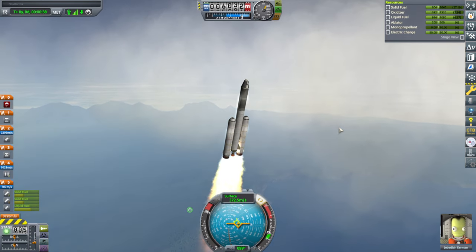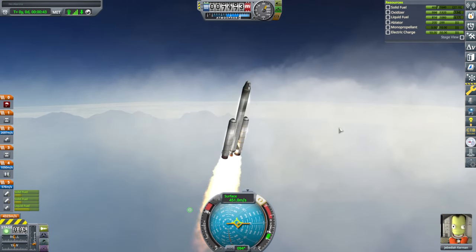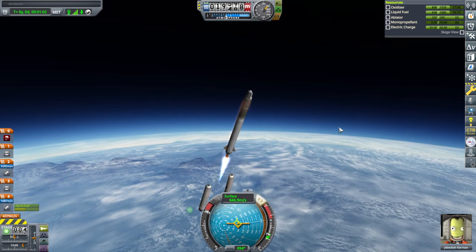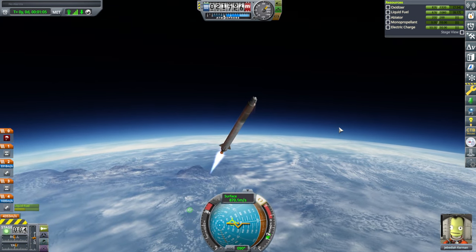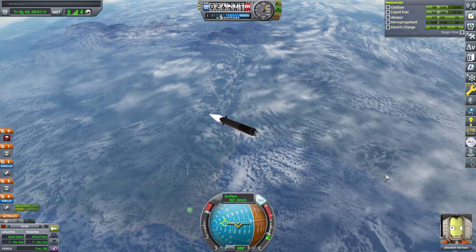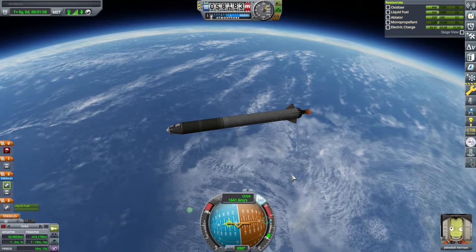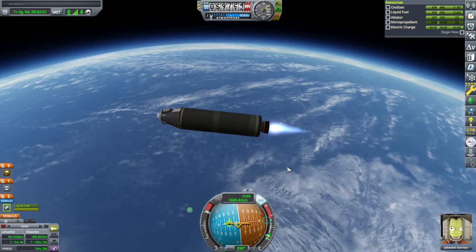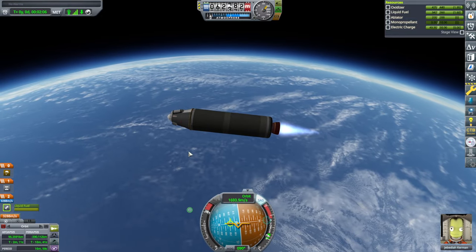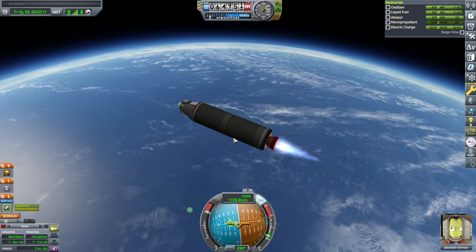The booster is set and they're disposed of. I need to be more horizontal. Separation — and the terrier ignites. We still have no way of recharging; I didn't put extra solar panels or anything. We do have them unlocked, but this should be doable without them.